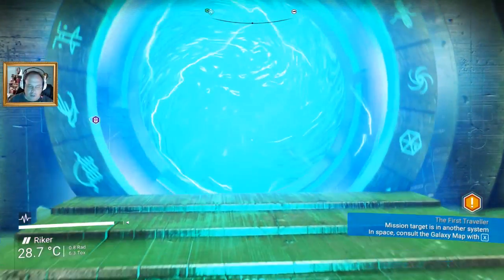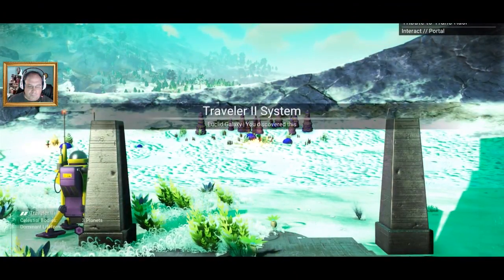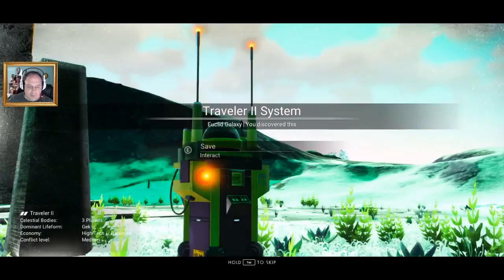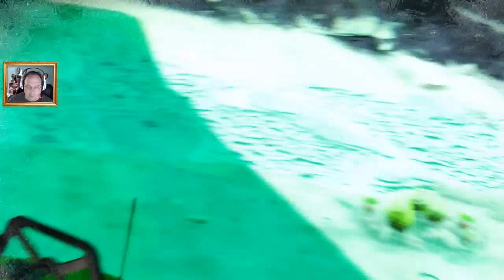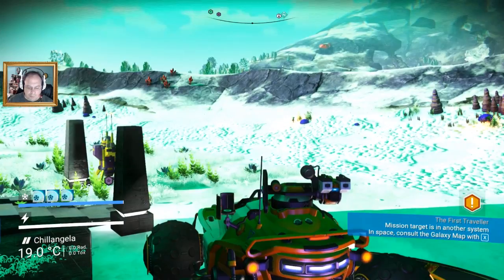This should take us to Chill Angela. And here we are — the Traveler 2 system. I've got one of my exocrafts here. So this is a very cold planet.